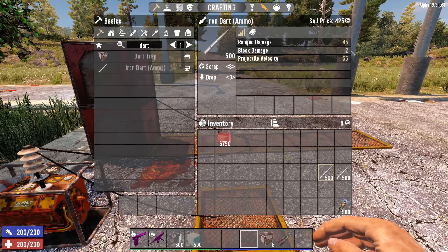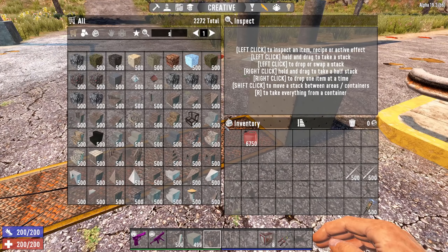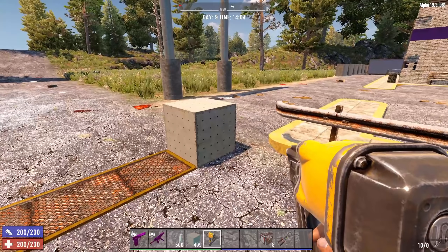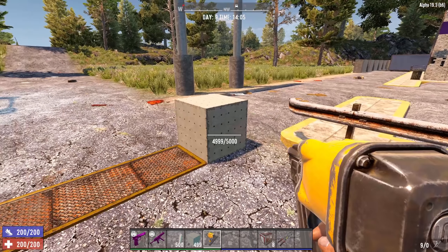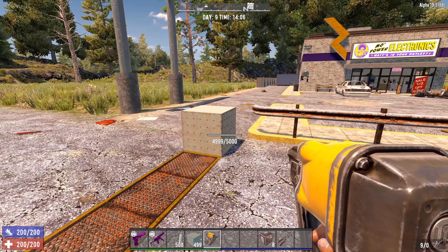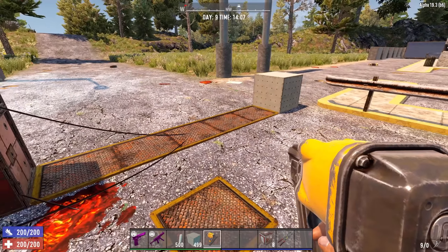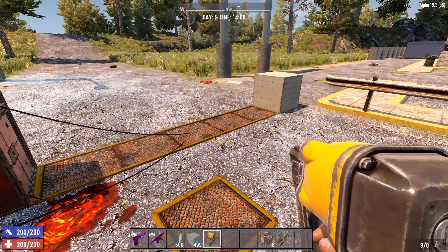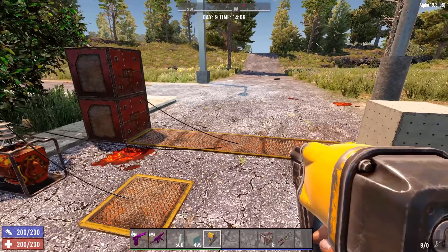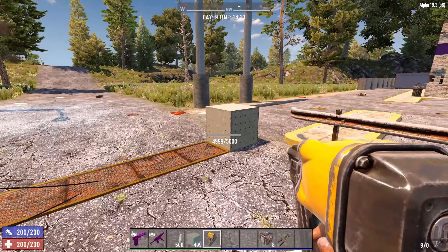It also says it has two block damage, and that's something a lot of people have previously been saying - hey, I don't use it because I'm afraid it's going to damage my base. Let's see - 4999 hit points - you see it hits it dead center, but even though the dart actually has block damage it's actually never applied. It's been like this since Alpha 16, it's never damaged blocks. So you can use them in your base without worrying about damaging anything - really important, don't worry about that.